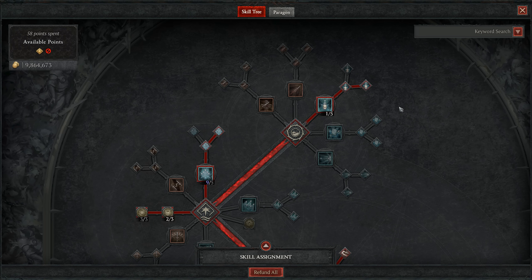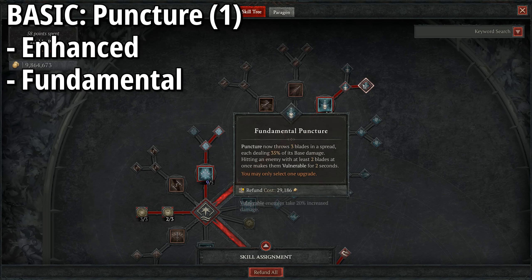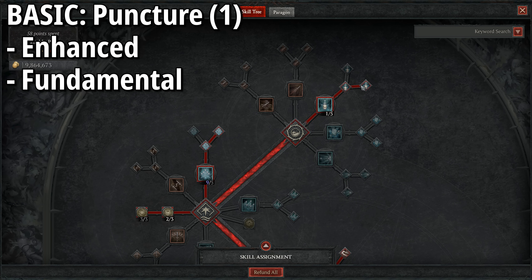In this video we will be discussing everything to do with the skill tree, the gear, and everything you could possibly need to set this one up. Just know that this build does not use any uniques, but we will be discussing a couple of uniques you can swap into this for some customisation and to take it to the next level.